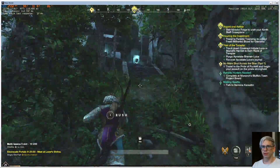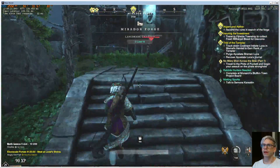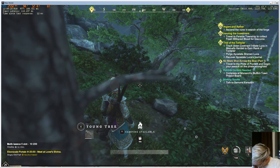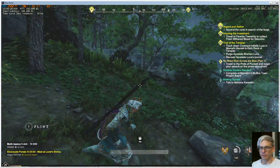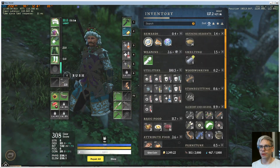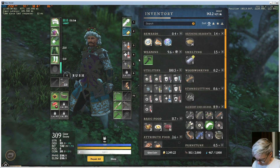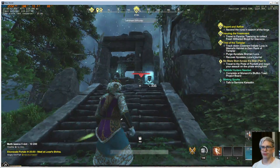I wonder who I will encounter here. That is ancients, and I made a little list. For ancients I should use my ice because fire does minimal damage. And also my bow will do a little extra damage because I put a lightning thing on it. So let's try my bow, see how it does.